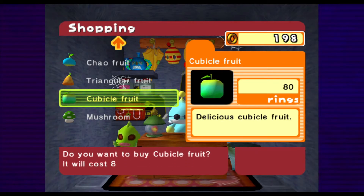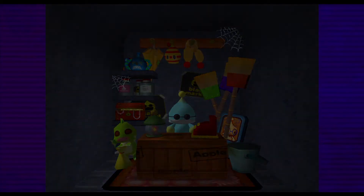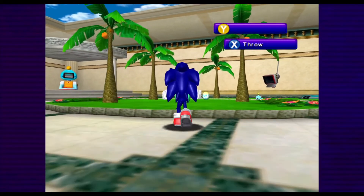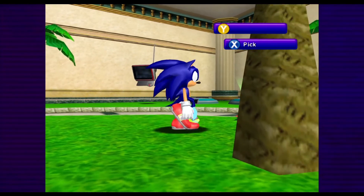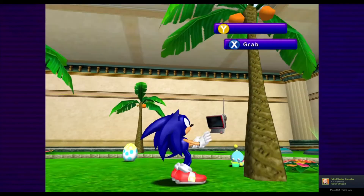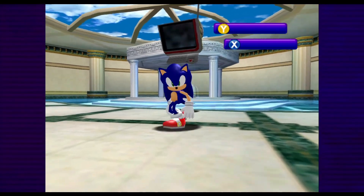Cube fruit! Now you can give the cube fruit to Chad. He'll also sell Chao eggs, which is kind of messed up when you think about it — because he himself is a Chao. He'll sell eggs that are different color Chao — like jewel Chao will be shiny and all kinds of different stuff. I got really into this when I was younger.